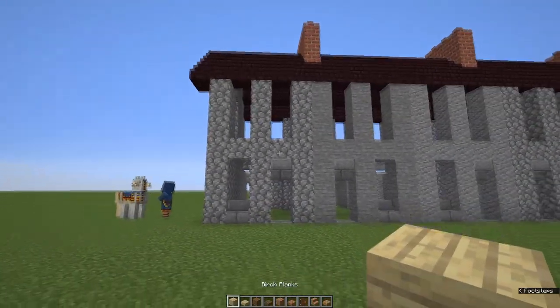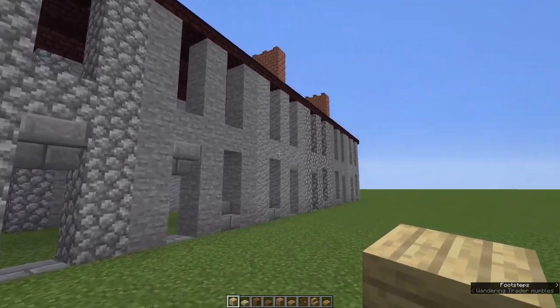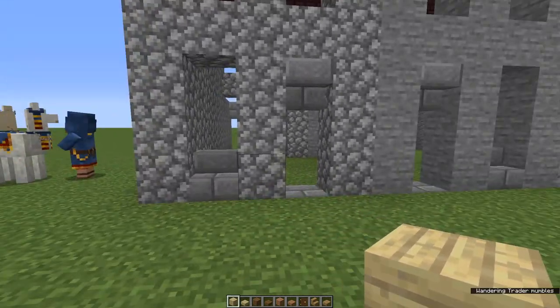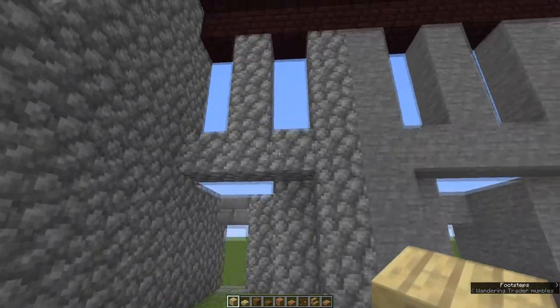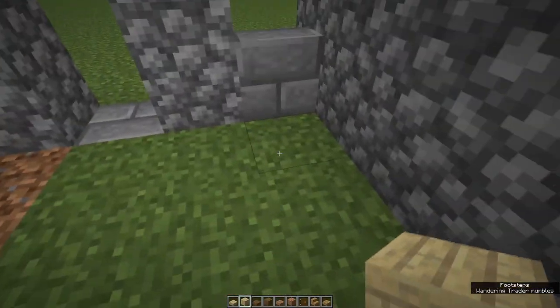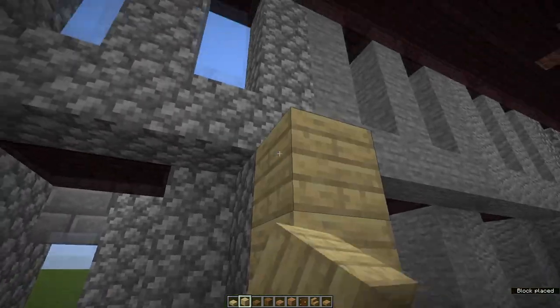Let's get started on the internal walls. I've got a variety of woods: birch, spruce and jungle. You can use all the same woods if you like, or you can use a mixture. This first little house is going to be narrower than all the others. Come across one, two, three, and on the fourth put a row of your chosen wood.